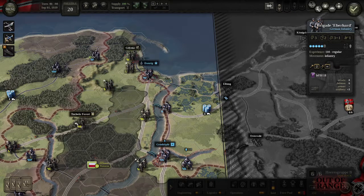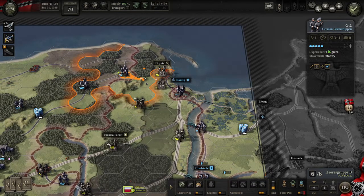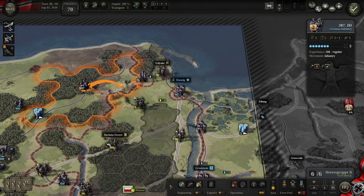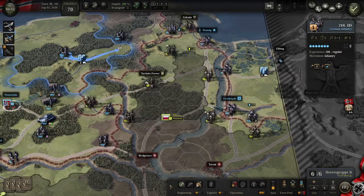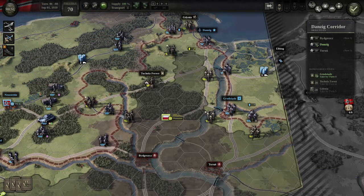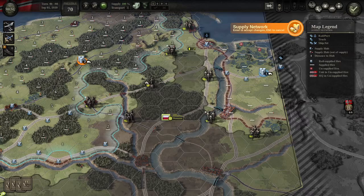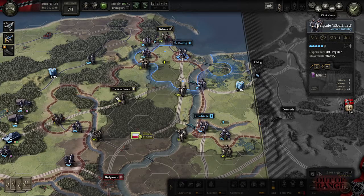Yes! Danzig is now under the control of the German Reich. I can move this guy forward. He has no experience though. We can take this guy out now. Bringing this guy up here — they should still be in supply, and they are. We're getting very close to closing off this area.